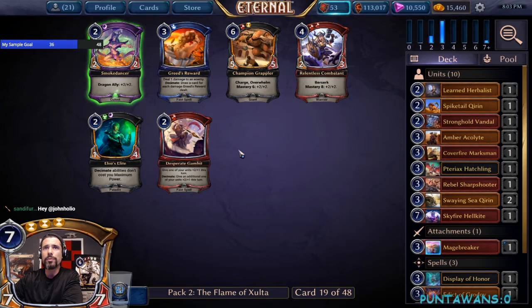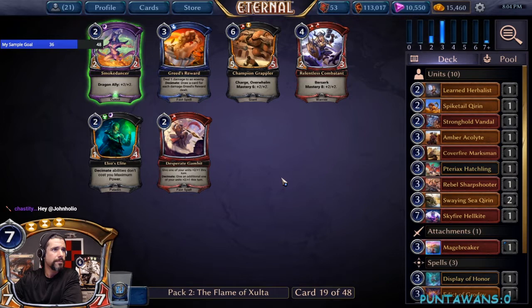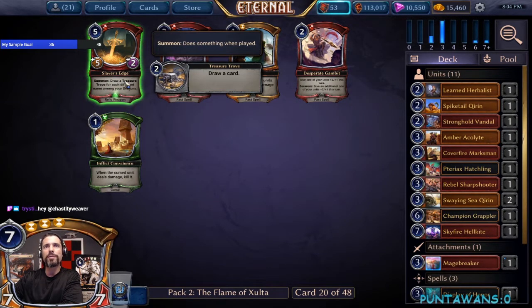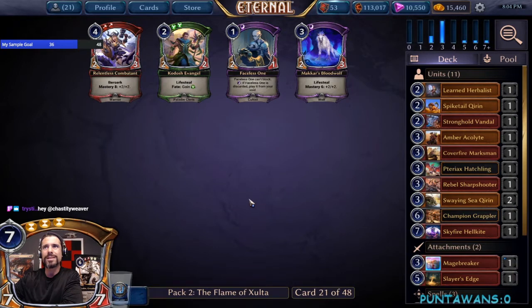We haven't been seeing any of the Wizened Crone, so I'm glad we didn't take it. Static Bolt — Desperate Gambit is another consideration. I like Gambit: the fact that we could decimate it in a pinch to give us two combat tricks is a good way to blow out our opponent since most people play around one and it's very difficult to play around two. We'll take Grappler here and snag up as many as we can. There's also Slayer's Edge — that's premium removal, five damage for five unlimited is pretty solid and kills a lot of things in the format. We'll take the Slayer's Edge especially since it was such a late pick.